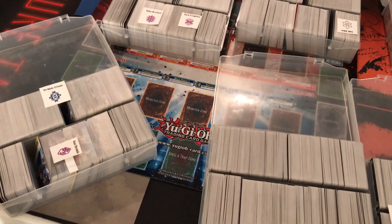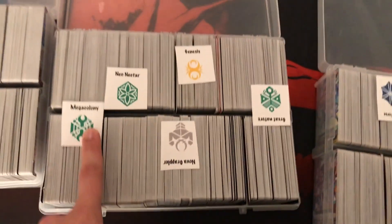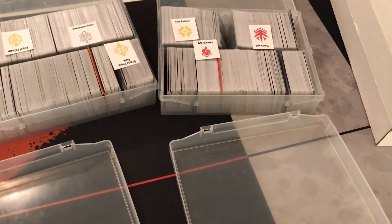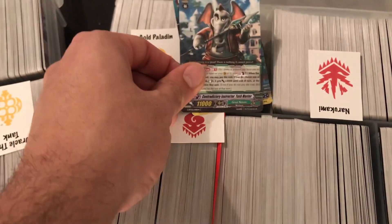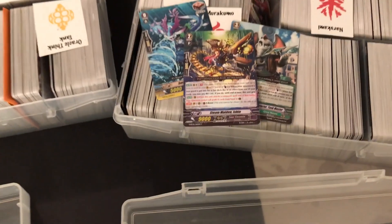I'm going through the massive process of reorganizing all of my Vanguard commons. I've just let them be backed up way too much over the years. I've got boxes stacked up on ends. I've tried my best to organize them by clan but they've filled up to the brim. You can see this says Gold Paladin here when obviously it is not Gold Paladin with any of the cards you see — just three random ones picked out and none of them are Gold Paladin.